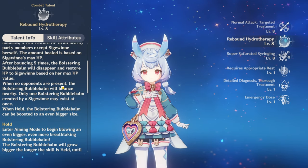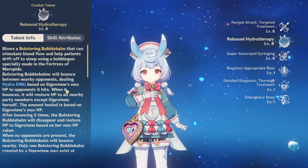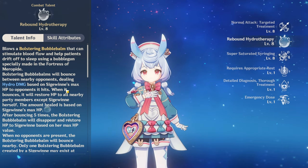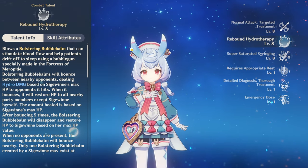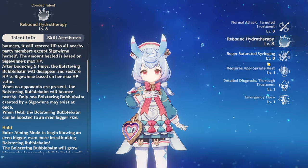The HP healing is pretty nice — she is a good healer. She won't slack off on that. It's just that if you want to run her as a sub-DPS, you can't, because her kit just doesn't allow it. She is a great healer though.